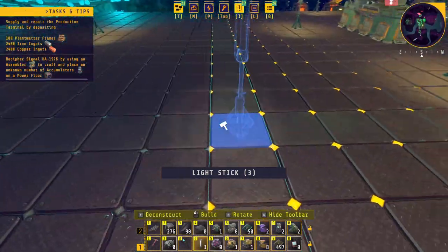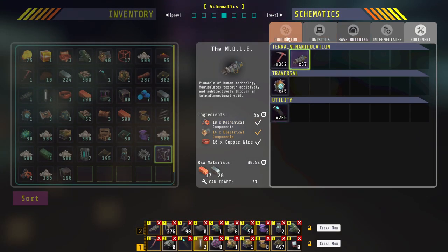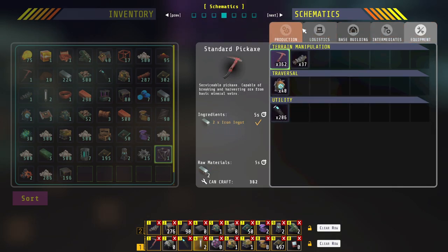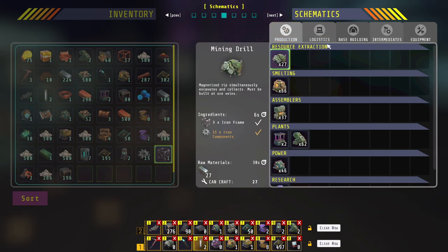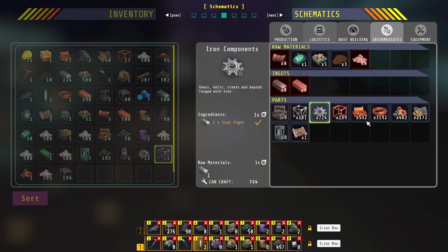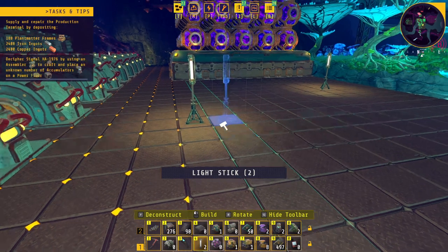Let's get some lights down so we can see - these don't use power, I just don't think they use power. What was I gonna do? Oh yeah, we're going to do the accumulators. That's where the crafting recipe for the accumulators is - it's not under production, it's under logistics for some reason. It's an expensive recipe: I need kindle vine extract, electronic components, and copper frames. Copper frames are one copper frame for four ingots. Electronic components need an ingot and copper wire. I'm going to need about four assemblers.